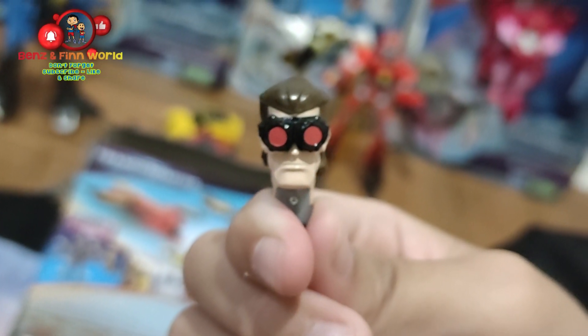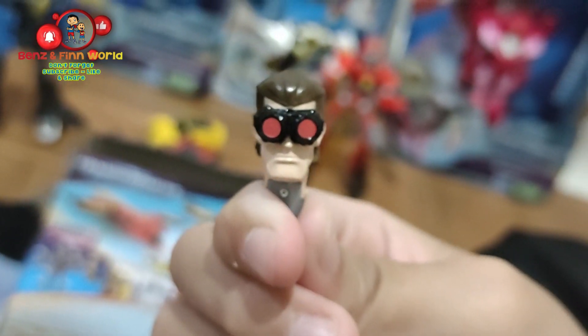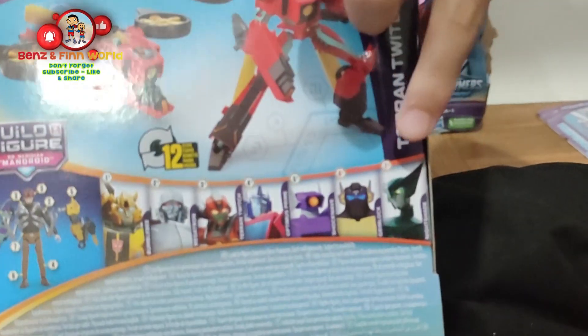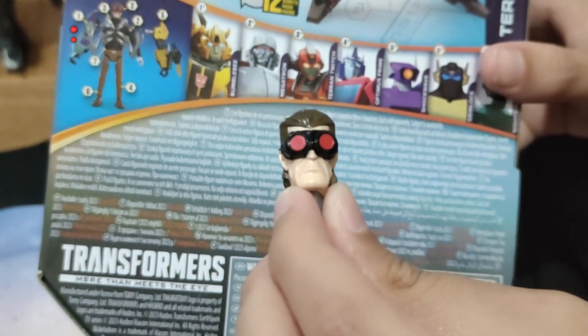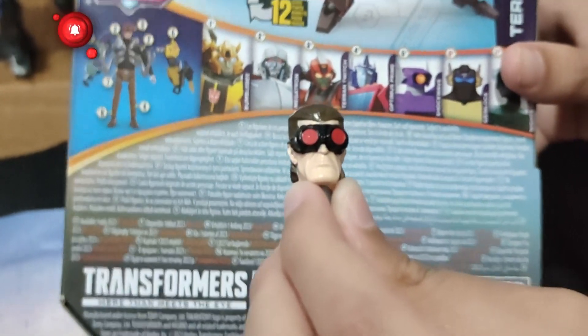Friends, this is Mandroid's head. But if you want to collect all of his parts, you have to collect the other characters — like Bumblebee, Megatron, Optimus Prime, Shockwave, Grimlock, and Nightshade. However, I only have one part — Mandroid's head and his body parts.